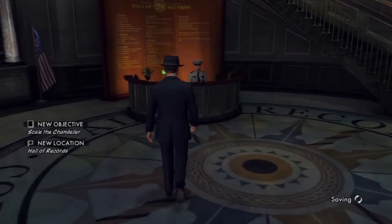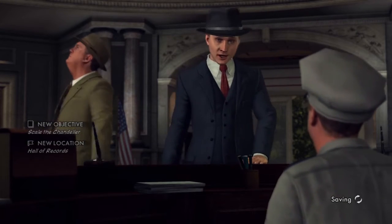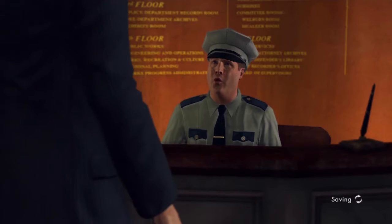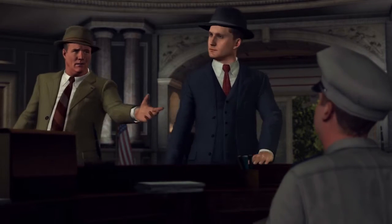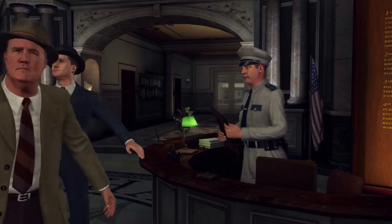Can I help you, sir? Detectives, LAPD. This is very important, sir. How do we get to the top of the chandelier? Have a little faith, pal — we're in a real hurry. Head up to the top floor; there's an access panel and a ladder in the maintenance room.